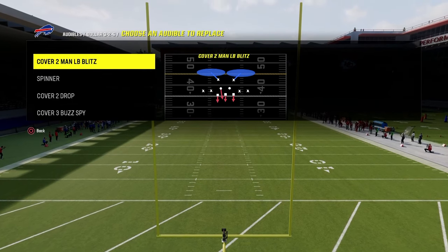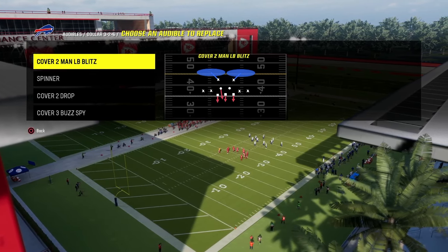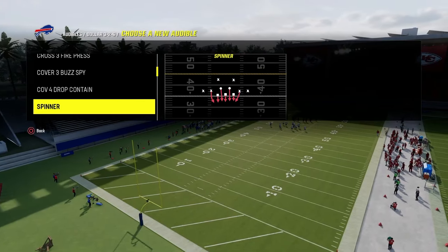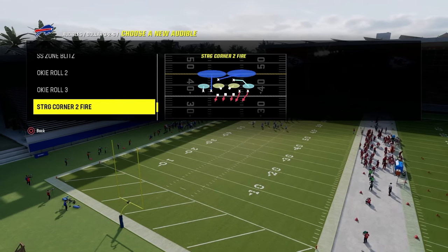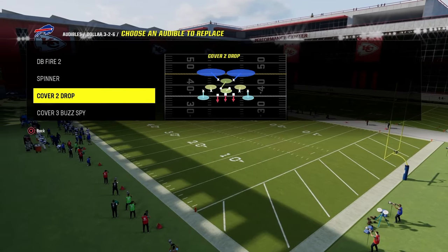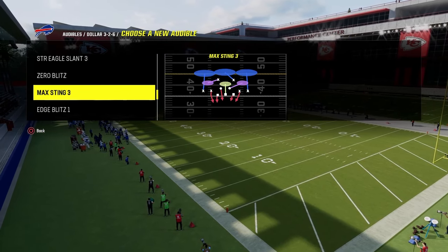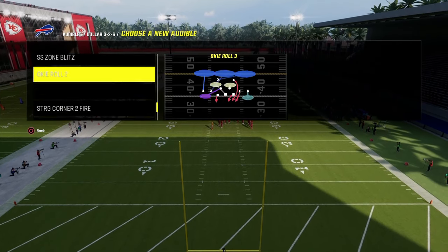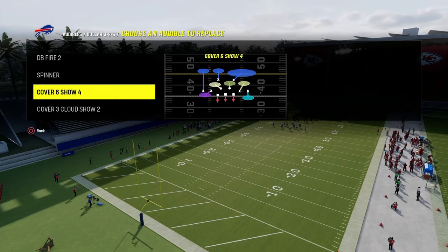The reason you need to pinch is because you need to stop the run out of this formation while simultaneously stopping the pass. What I like to do is put DB Fire 2 in our audibles, then we're going to have Cover 3 Cloud, and lastly either Cover 6 or Cover 4. I like to have just the Cover 6. To start, we're not going to use any zone drops off the top — just leave everything on default.